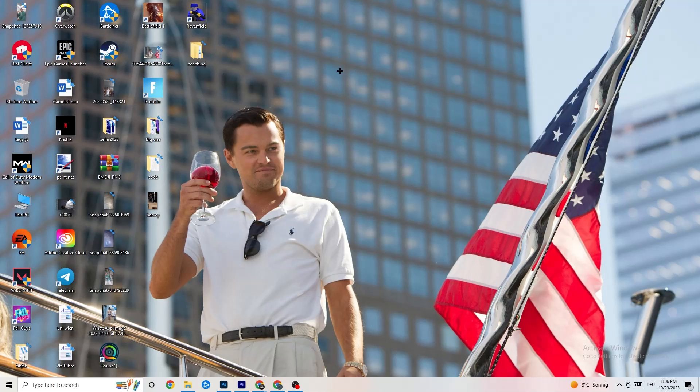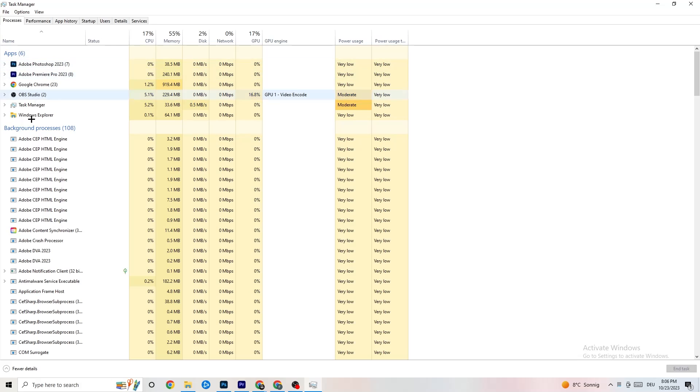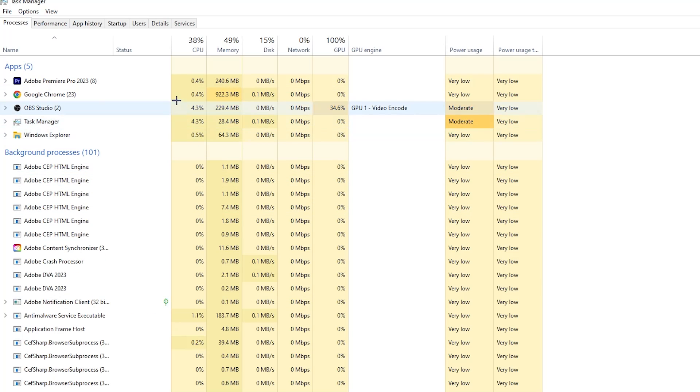The next step is to right-click the taskbar and open Task Manager. Go to the 'Processes' tab where you can see CPU, memory, and GPU usage. End every task that is using too much CPU or GPU — especially apps, but also background processes if they're consuming too many resources. Right-click them and select 'End Task'. Repeat this for every program showing high usage, indicated by dark yellow or red highlighting.